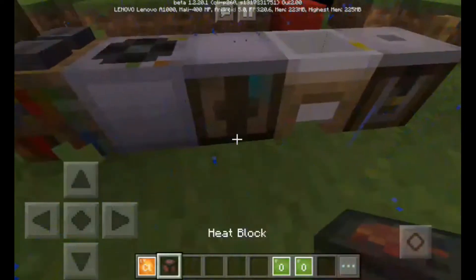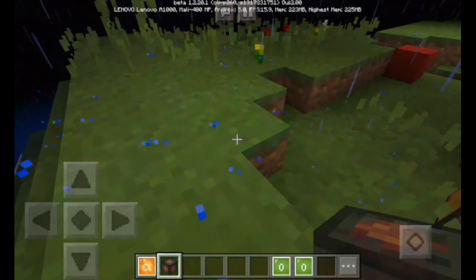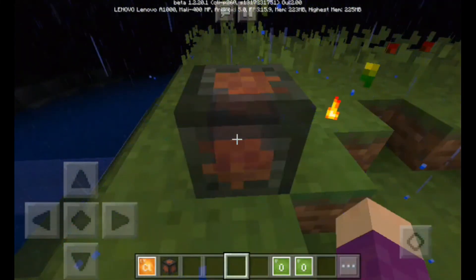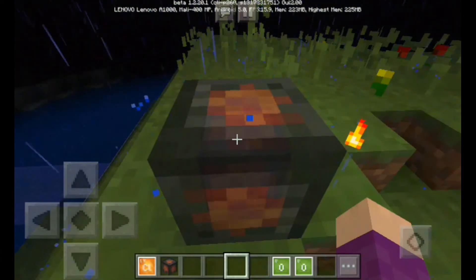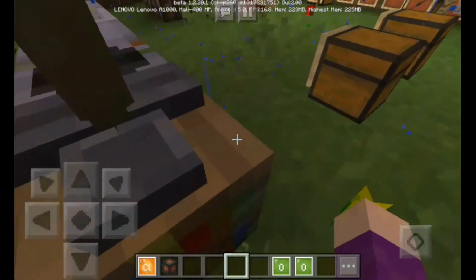Let's start combining — and boom! There you go, you got your own heat block in Minecraft! That is basically cool — you got your infinite energy source in Minecraft. Look at it, it's moving — feel the heat!